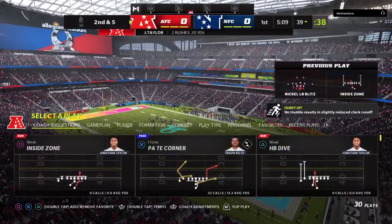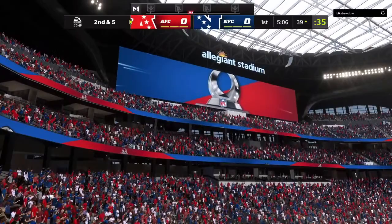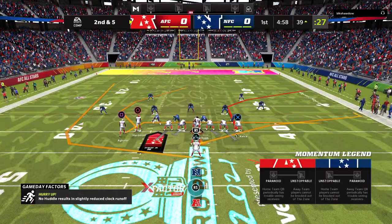They run with Taylor, tackled there by Monte Nicholson — five yards on that run. Let's get back to the huddle. If you're a back, spend time with your offensive line and give them credit. It's hard to move those 300-plus pounders at the line of scrimmage, and they did for a significant chunk of yardage.